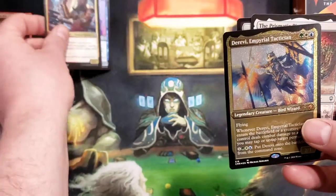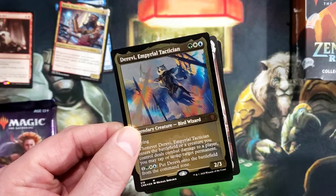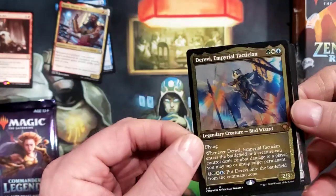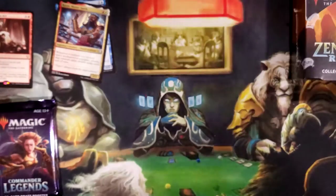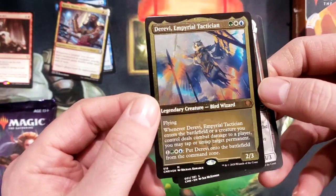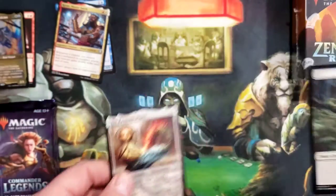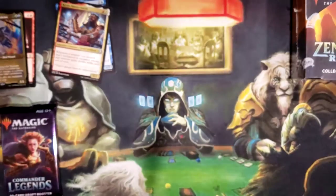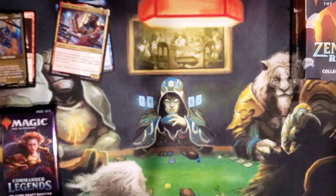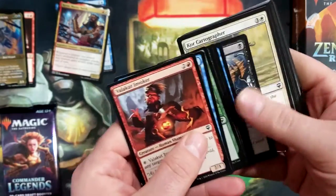Oh hey, we've got an Imperial Tactician as our foil - oh, mythic! I had to take a look at that, I couldn't tell. Wow, first pass mythic - not bad, not bad at all.